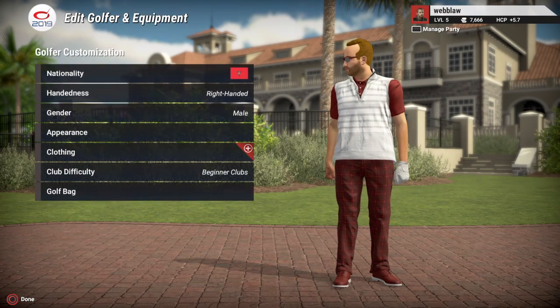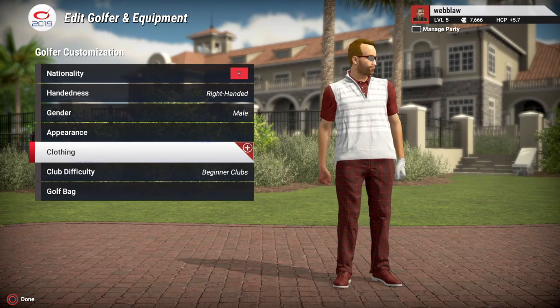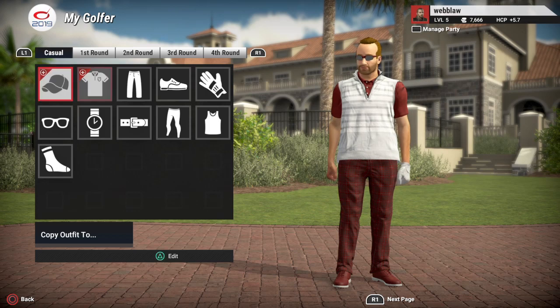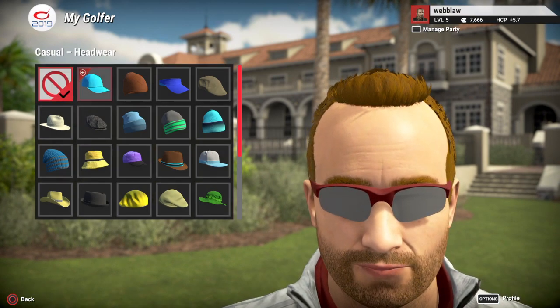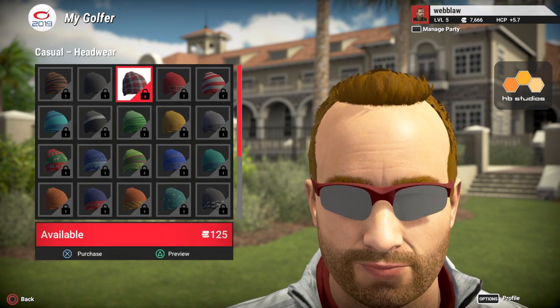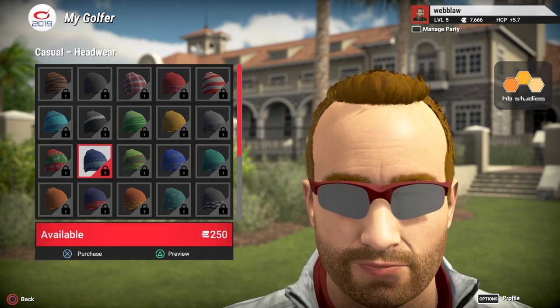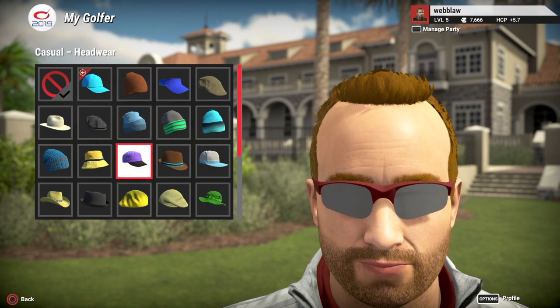Most people are probably interested in the clothing and accessories section. I've already progressed my golfer a bit so I can purchase a hat. Some items have a lock icon, meaning you need to keep playing or purchase them with in-game currency.